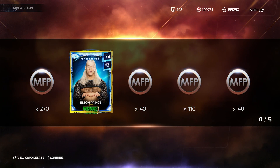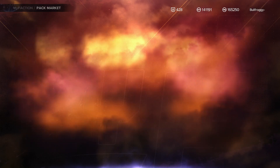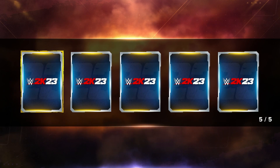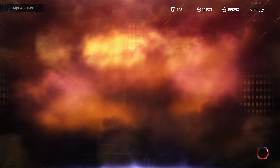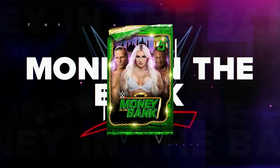I am hoping to try and get as much amethyst as possible because I really don't want to open up more of these, to be completely honest. Elton Prince - welcome to the team. Hopefully we do get some cards that may be featured in some future live events, because the last thing I want to do is open up another 350k box. We got a Tiffany Stratton - that's actually really cool, I'll take that.